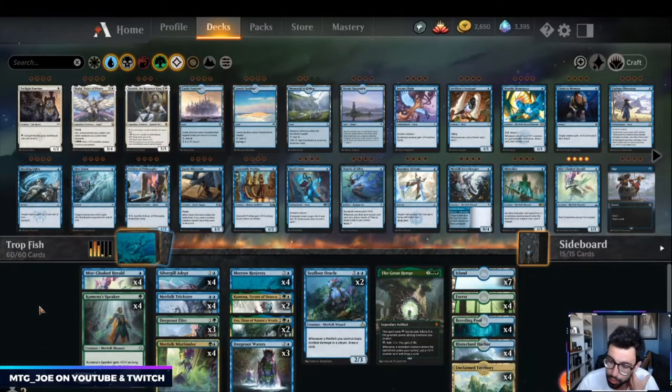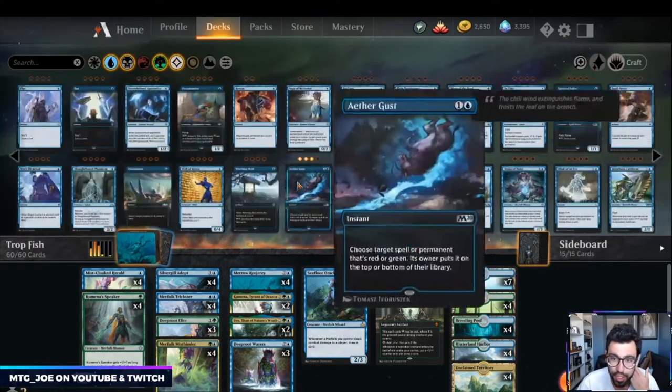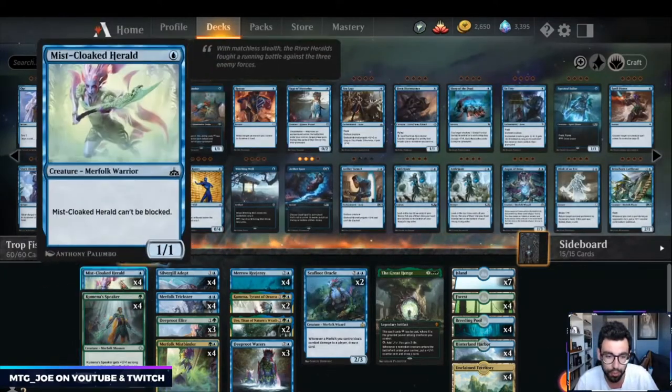The entire deck is full of merfolk creatures. In the one-drop slot you have Mist-Cloaked Herald, which is a one-mana unblockable. I'm playing this over the two-mana version that gets bigger when you cast more merfolk — I think just coming down on one is more effective.